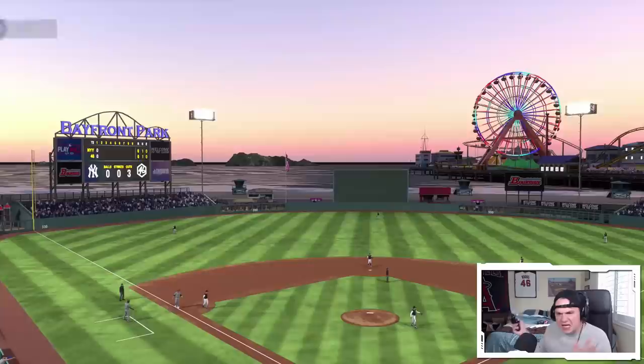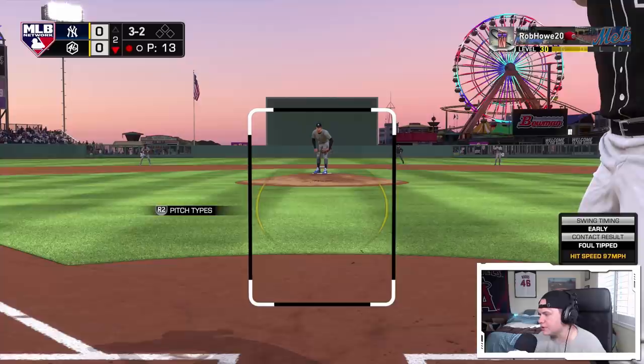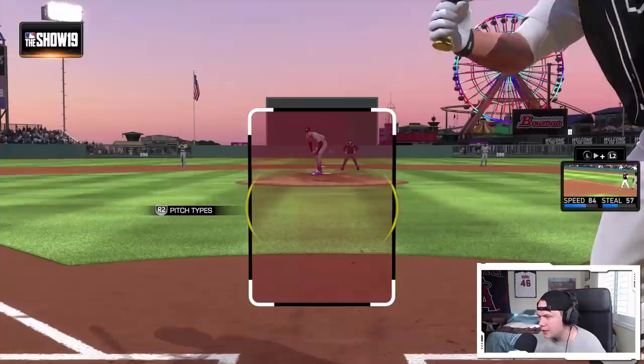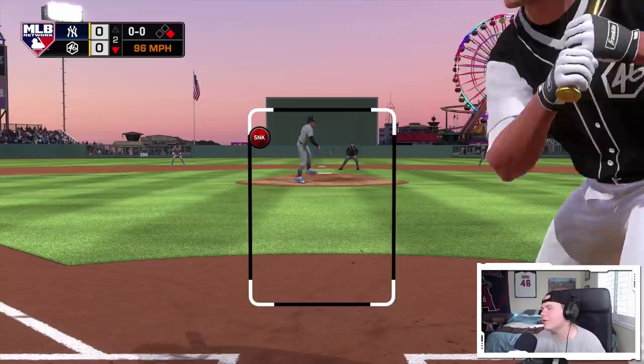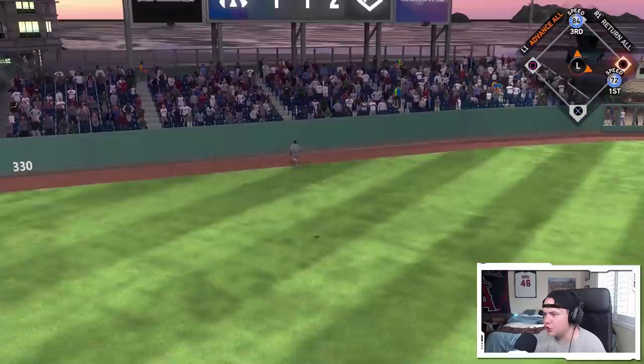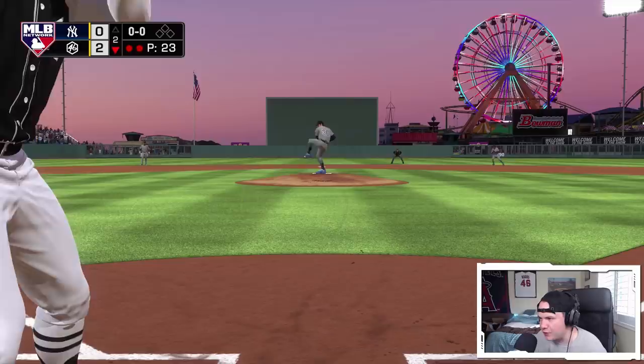Three-one count to the created player, I gotta be ready to turn on a fastball here. I knew it was coming, I was early on it but I was fouling it off. Ball four — creative player draws a walk. Sets up Wade Boggs with a guy on first, three-two count. Good sinker dude, that was in such a good spot. There's Pudge — did Pudge just hit a two-run dinger? He did! Just barely out of Mike Trout's reach. We're on the board — Ivan Pudge Rodriguez with the dinger!